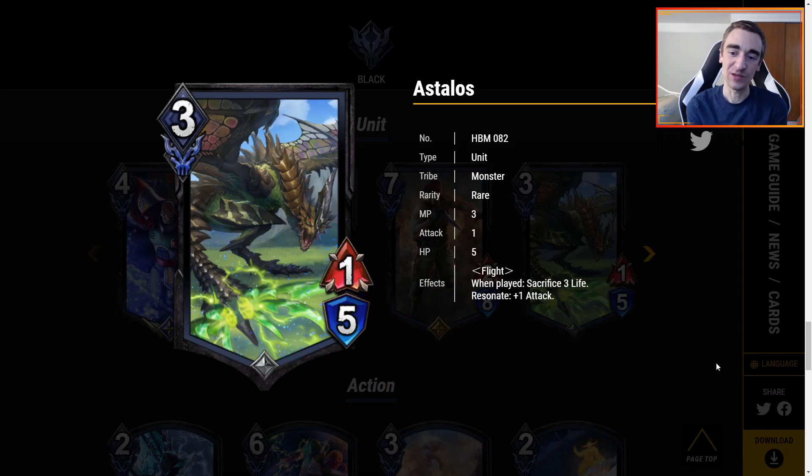As Tolos — maybe I'll just call it Monster — it's 3 MP for a 1-5 with Flight. It has 1 plate, sacrifice 3 life. However, Resonate plus 1 attack. This card has me super excited for a complete aggro deck, maybe mono-black or splashing purple or green, Resonate style very low to the ground with some Resonate units and a lot of pump spells. 3 MP for 1-5 with Flight that gets Resonate plus 1 attack is pretty good — if you do a pump spell of plus 2 attack, this gets plus 3 attack just with one pump spell. I feel like black pump-centric decks are getting new toys and this changes things quite a bit.